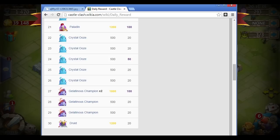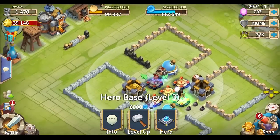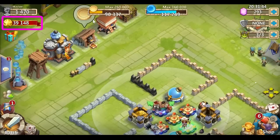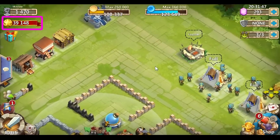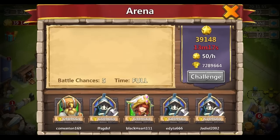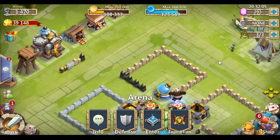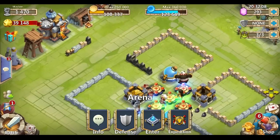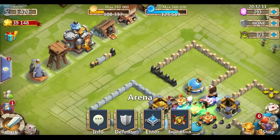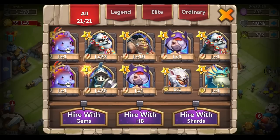Why am I mentioning this? I'm at a point where I really don't want to spend my 39,000 honor badges. How do I have 39,000 honor badges? It's pretty simple — I'm not really doing anything. Because I've named my account Mucky, I am earning 50 honor badges per hour. I'm occasionally running quests, which also gives honor badges, and raiding gives honor badges too. So I'm not playing because I don't really want to invest any of my honor badges into these heroes.